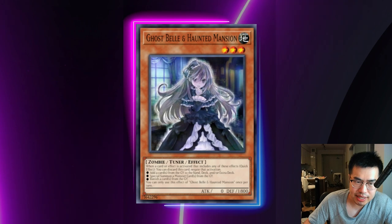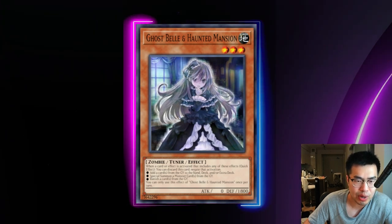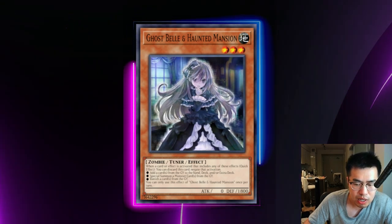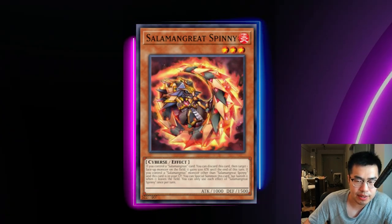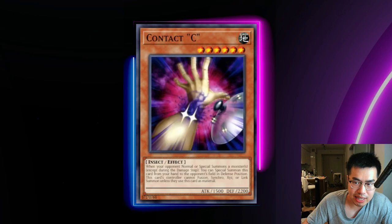If you're siding Ghost Belle and Haunted Mansion and don't have anything else to take out, you can potentially put it in. It's not the worst card but not great either — recognize it's only a one-for-one that trades with their extenders in the grave, and it doesn't banish them. So even though those extenders are once per turn they still remain in the graveyard, meaning on the following turn they can still use them.